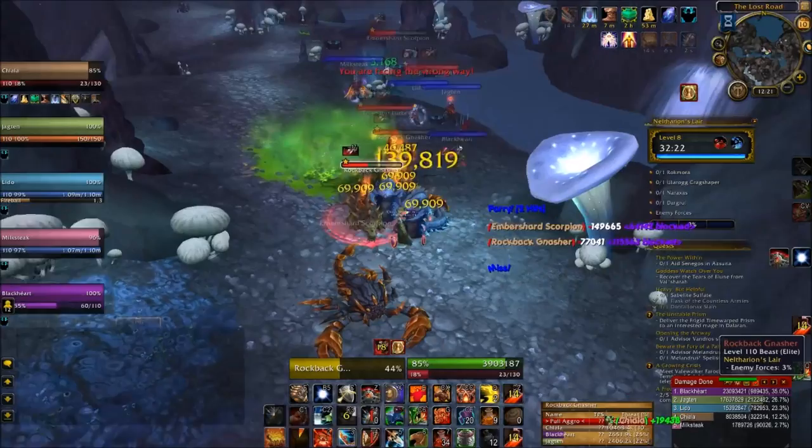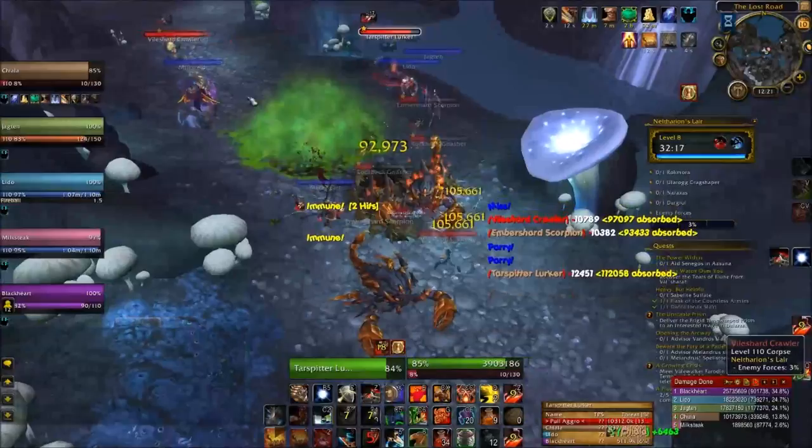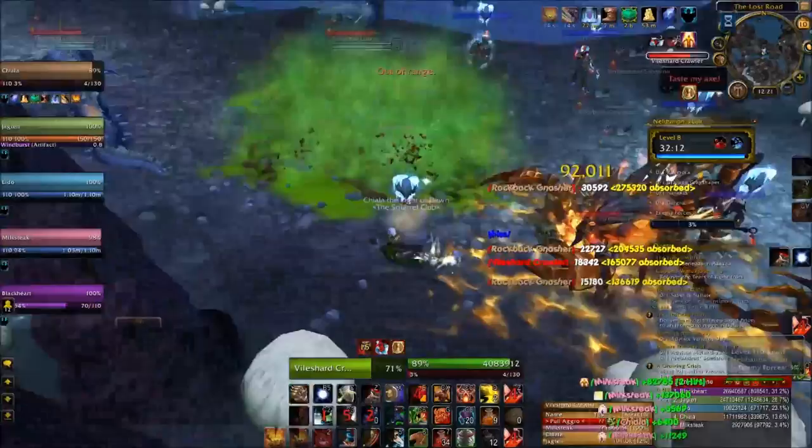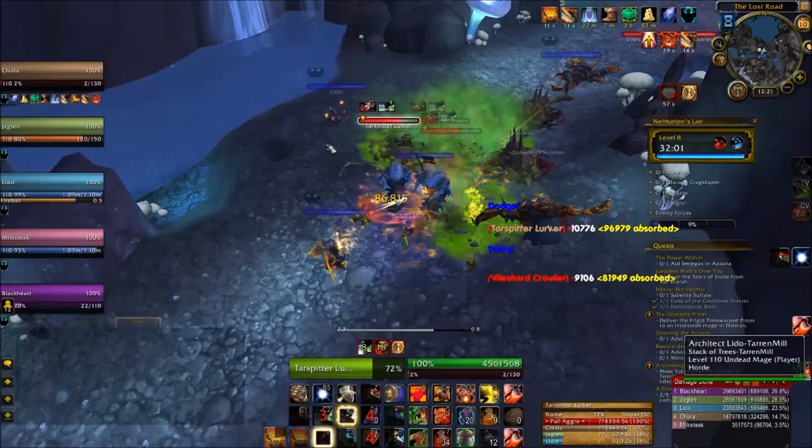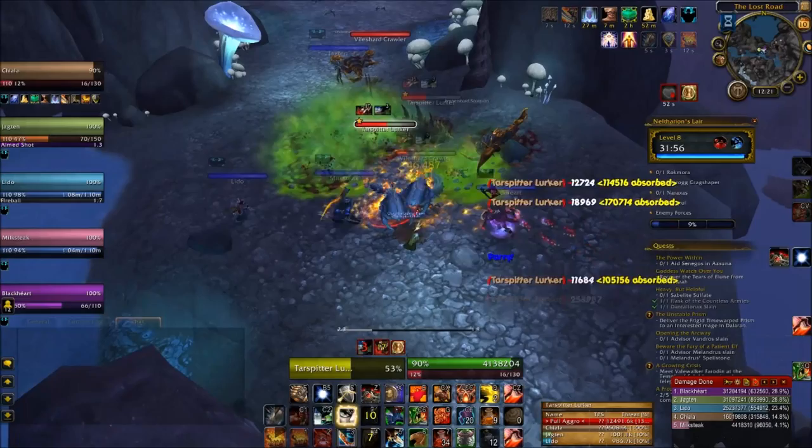The next two mobs you see are two worms. They will occasionally burrow underground and pop up in a new location, and all they'll do is channel a frontal cone with a very low range, so as long as you don't stand in front of them, you're fine. You can generally pull everything in this corridor in one big pull, but if things get a bit disorganized or you get a little too far from your healer, just stop a second, kill off the smaller scorpions, and then go grab the worms.